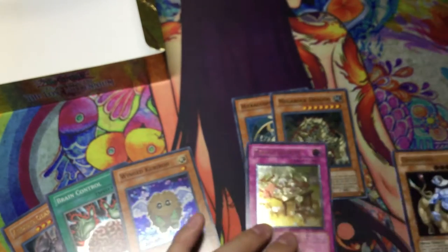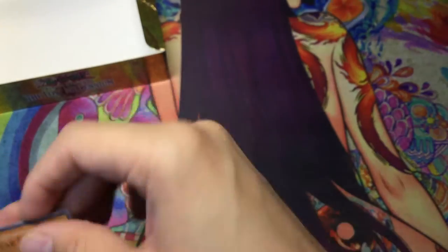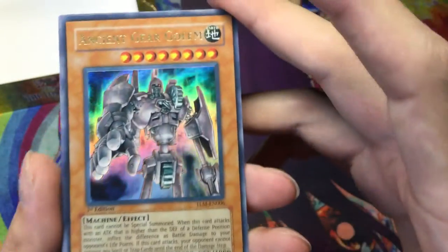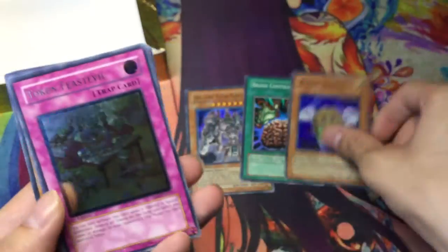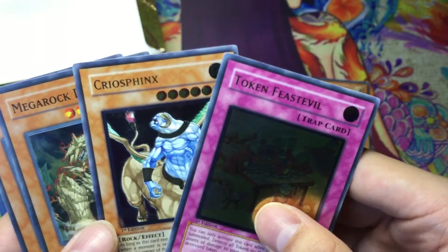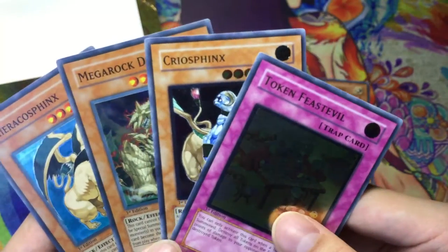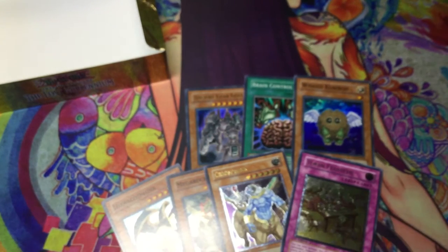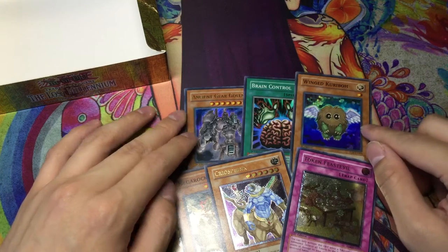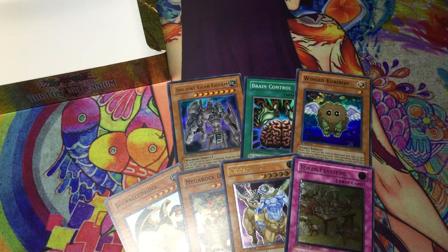Two pretty bad ultimate rares — Token Festival is pretty cool I guess. Here's the recap: I'm very glad I got Ancient Gear Golem, that's always nice. Brain Control — banned card. Wing Kabrivo. Token Festival Ultimate. Cyrofinks Ultimate. Mega Rock and Cyrofinks. So yeah, there is my first edition Lost Millennium booster box! Thank you guys so much for watching, enjoyed this opening. Be sure to check out my channel and subscribe for more old school Yu-Gi-Oh videos. Leave a comment down below and I'll catch you guys later in the next video.